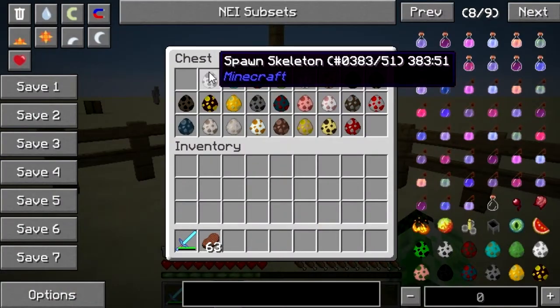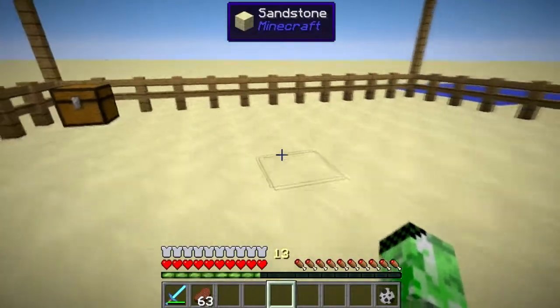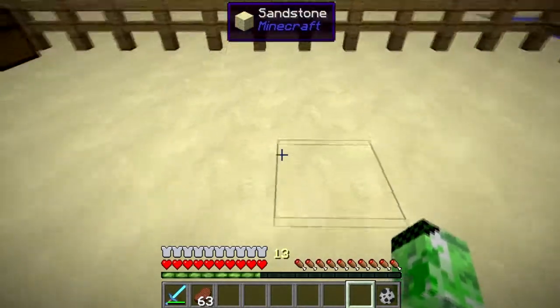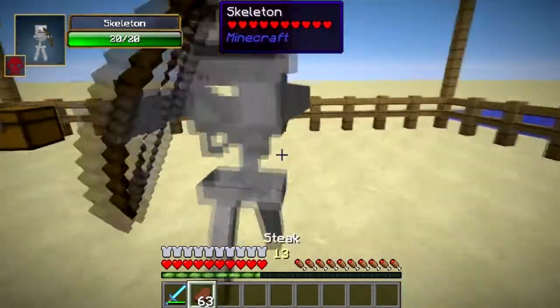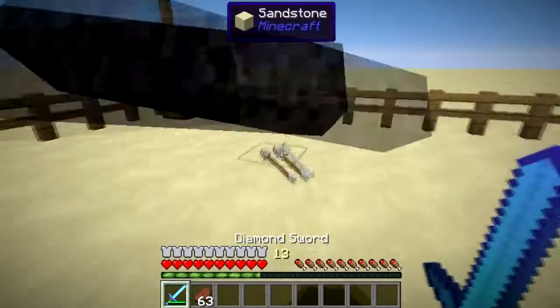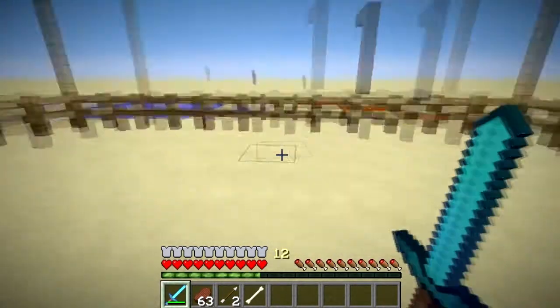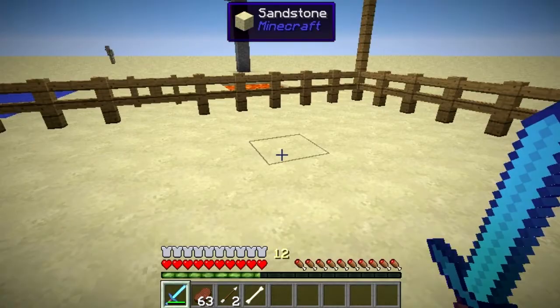Now next we have a skeleton. As you can see, my arm is now transformed into a creeper head — well, arm — that's for a skeleton. And then after that, I can turn into a skeleton.